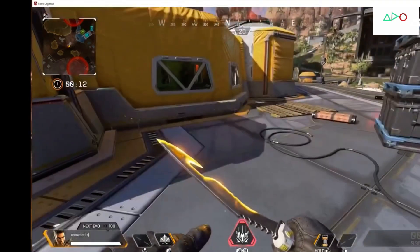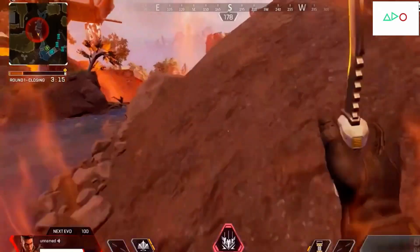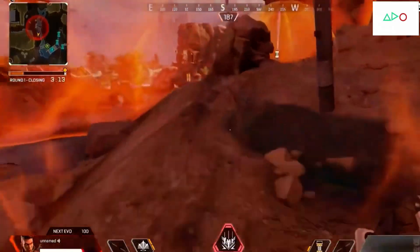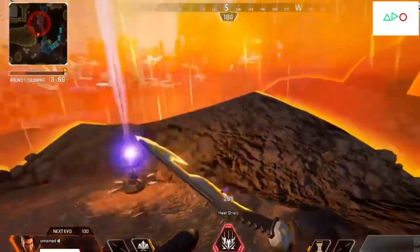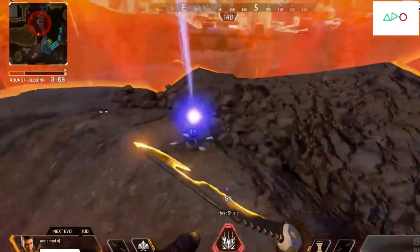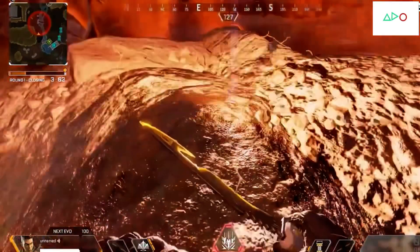Gone are the days of dropping heat shields for ammo or health items. Now we really want players to have this opportunity to pick up the survival item, coordinate with their team — who's getting the MRB, who's going to take some heat shields, how are we going to use our utility items to win the game? I'm really excited to see how all of this interplays and how people combat the ring furies.